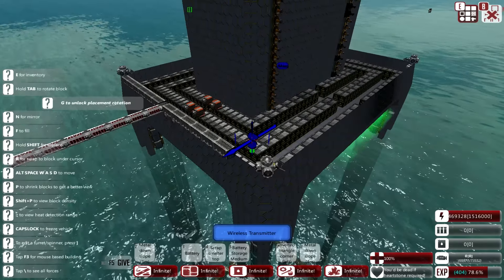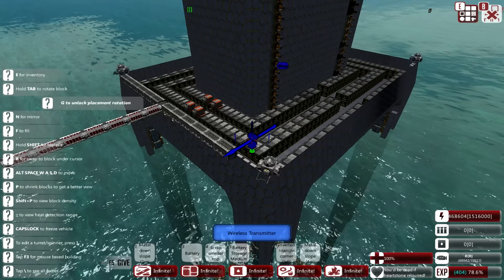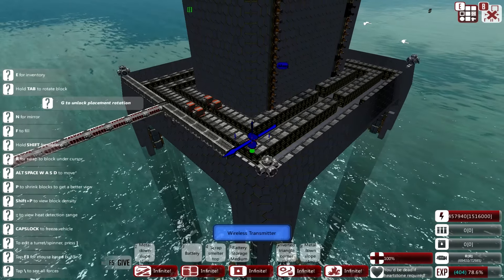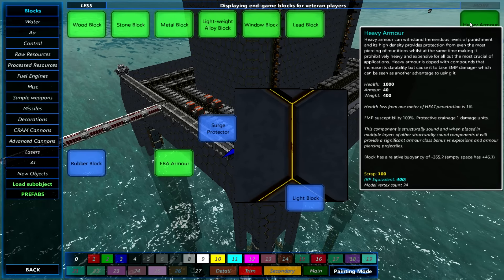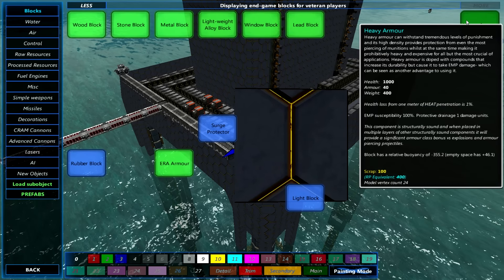Before we get onto the next more interesting item — the very reason as to why the fortress seems to be breathing at the moment with that very weird distortion effect — I would like to very briefly talk about heavy armor. Heavy armor can withstand tremendous levels of punishment and its high density provides protection from even the most piercing of munitions, whilst at the same time making it prohibitively heavy and expensive for all but the most crucial of applications. I actually wouldn't say it's that expensive; it's 100 scrap per block.